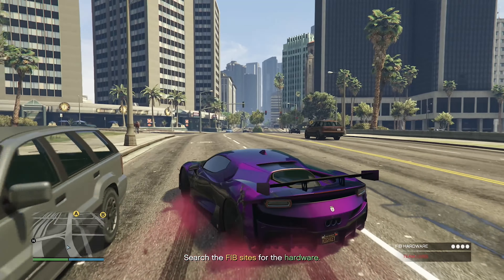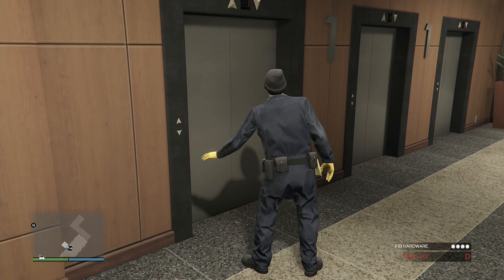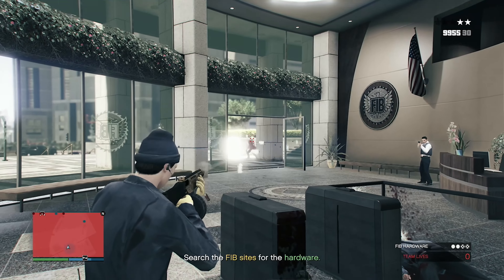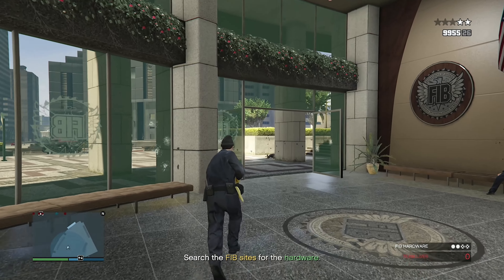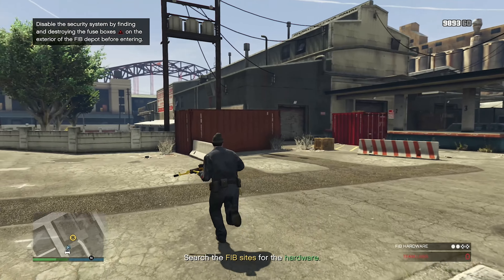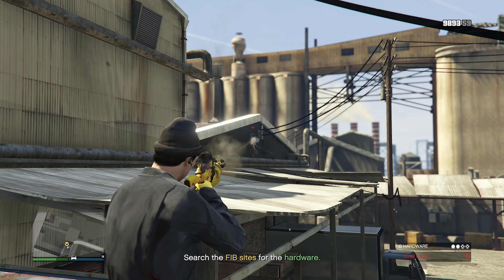We have to go to the FIB HQ and the FIB depot to get some hardware. Heading into the FIB building and up the elevator — I found one. I got one of the four, I need to find one more. I got it. I don't want any trouble, I just need to get some hardware because some guy told me to and I'm getting paid for it.